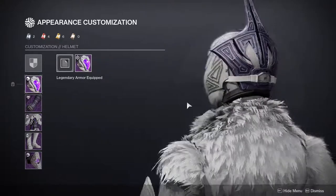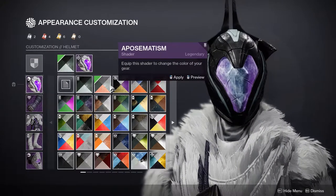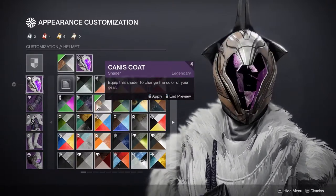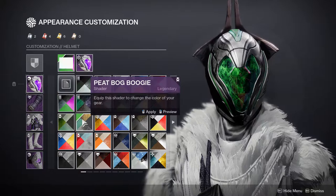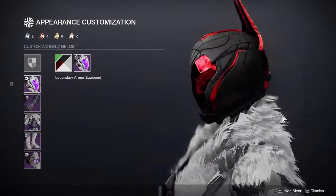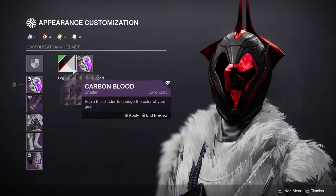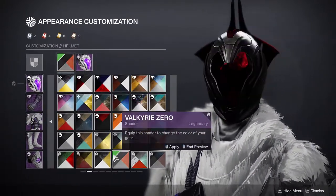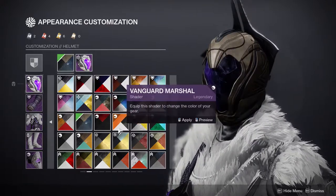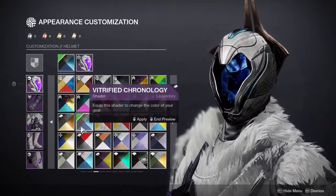Last but not least, the Warlocks — everything looks super cool. The helmet looks cool; I think the top part is a bit weird, but whatever, to each their own. It shaders really well, same as the Titans. Some shaders give a deep red which is hit or miss, but there are so many shaders in the game that I can find something that looks great.